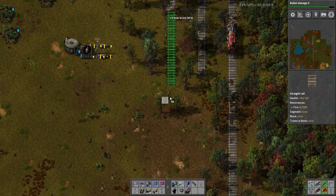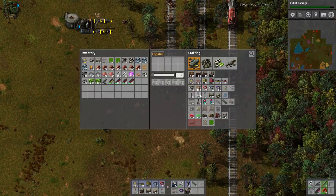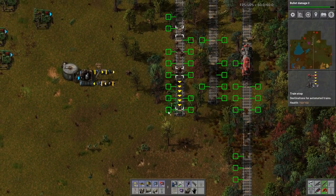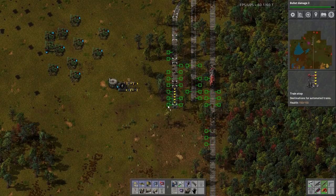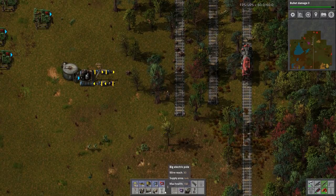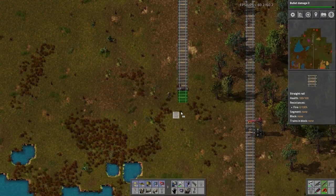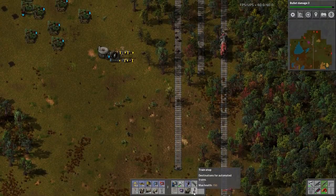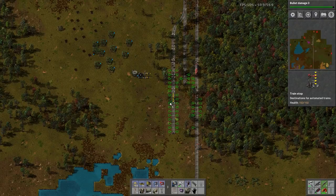Okay, let's make sure it's long enough. Get a train stop. That's one, two, three, four — it's not long enough. All my train stations need to be at least four wagons long.